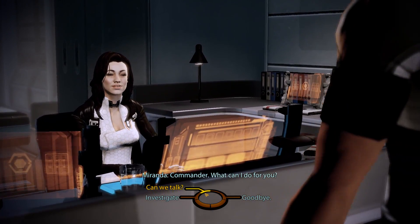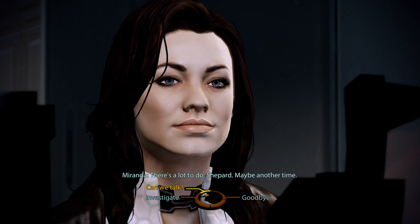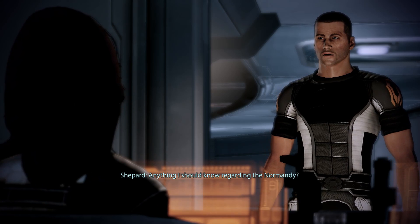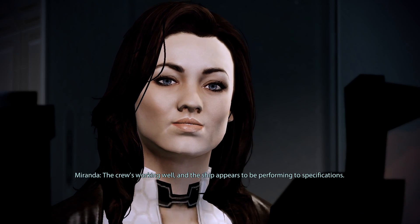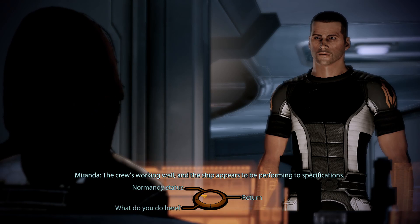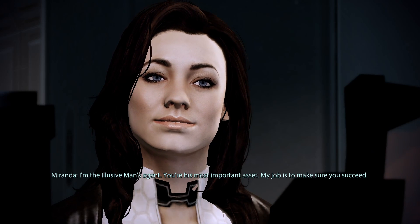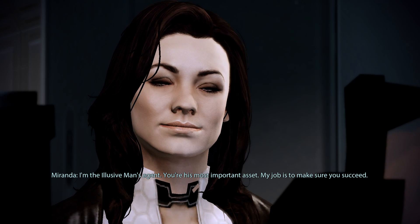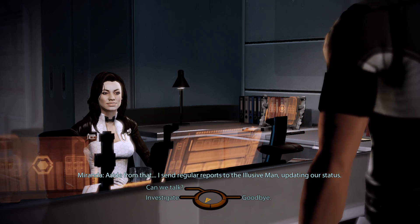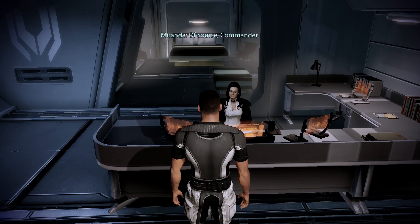Commander. What can I do for you? You have a minute, Miranda? There's a lot to do, Shepard - maybe another time. I done fucked it up. Anything I should know regarding the Normandy? The crew's working well, and the ship appears to be performing to specifications. What exactly are your duties, aside from keeping an eye on me? I'm the Elusive Man's agent - you're his most important asset. My job is to make sure you succeed. Aside from that, I send regular reports to the Elusive Man updating our status.